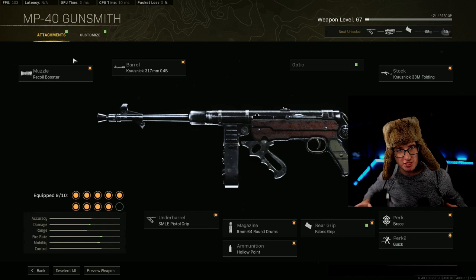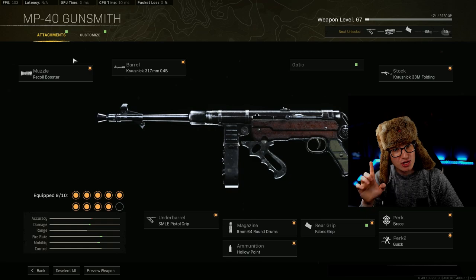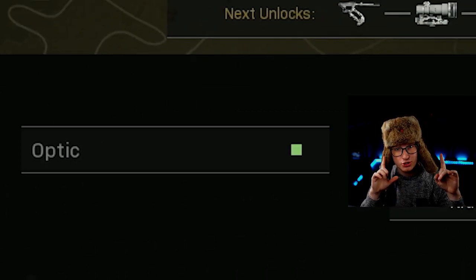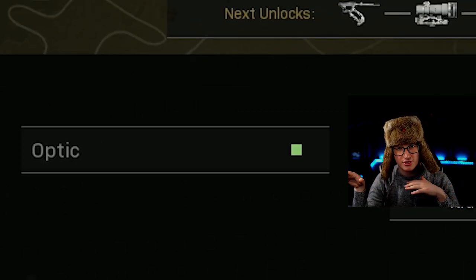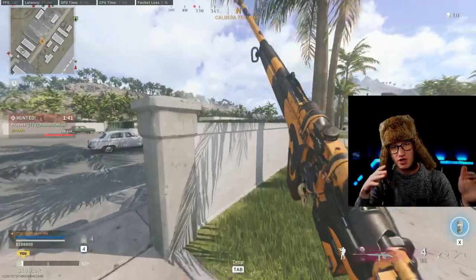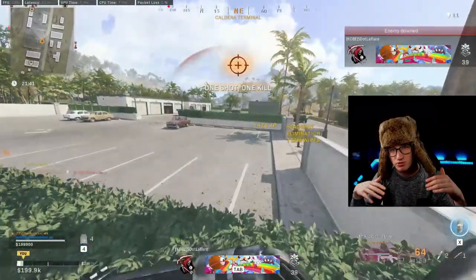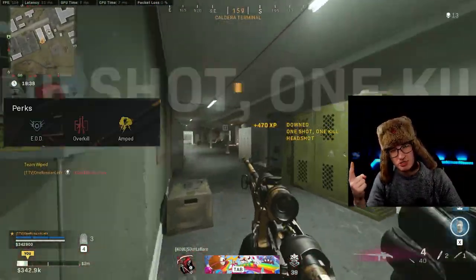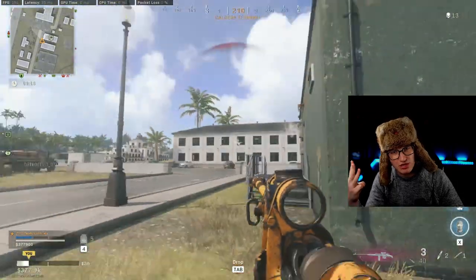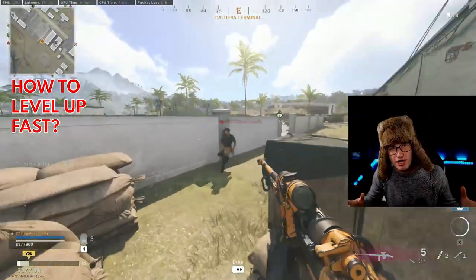Now for my secondary, the MP40 — please take a screenshot. Any combination of attachments works as long as you have the last barrel equipped, which boosts fire rate, and no sight equipped, because ironically having a sight gives you worse visual recoil — the gun becomes less accurate with a sight than with iron sights. I'm using the Amped perk to switch guns faster, throwing knives as my lethal to finish kills faster, and Stims to boost movement speed and help survive the gas longer.